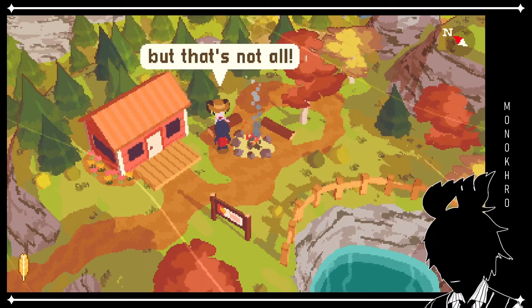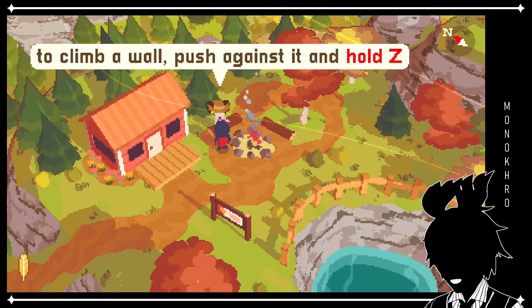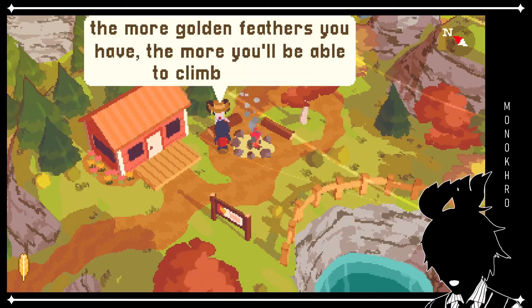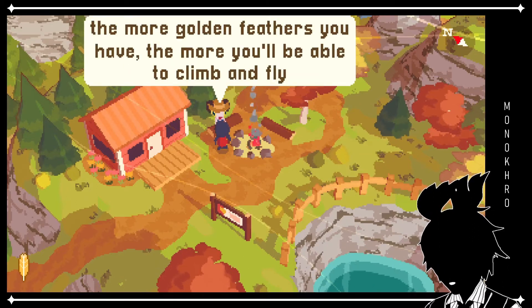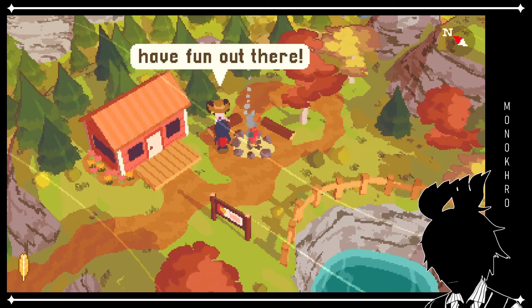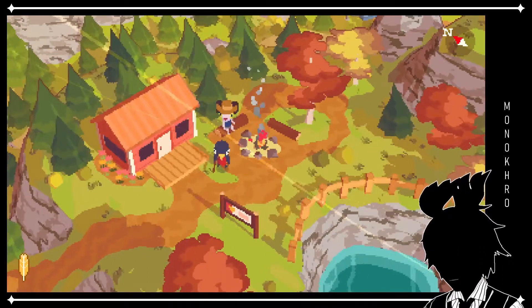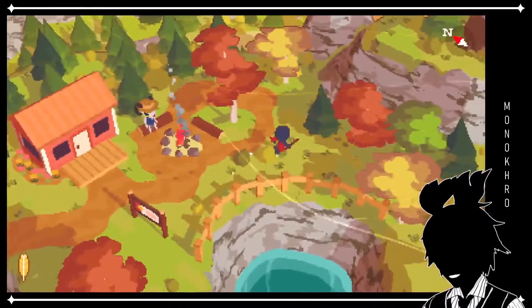Oh. But that's not all. To climb a wall, push against it and hold Z. The more golden feathers you have, the more you'll be able to climb and fly. Have fun out there. So it's kind of like a stamina thing.